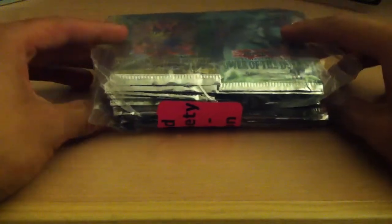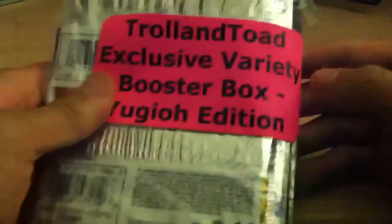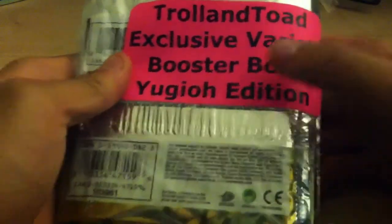Hey guys, David here from TeamFPC, coming at you with something that Troll and Toad has exclusively. They call it their Exclusive Variety Booster Box, Yu-Gi-Oh! What this is, it's 24 packs of cards from Yu-Gi-Oh!, but they're all from different sets. So I'm just going to open all 24. I'm going to do it in order from what I got, starting with Power of the Duelist.